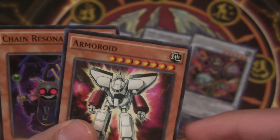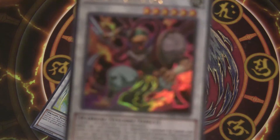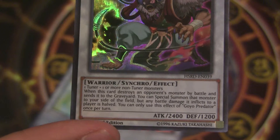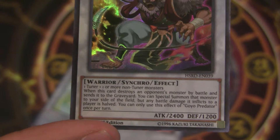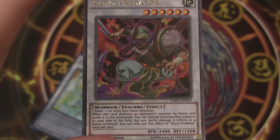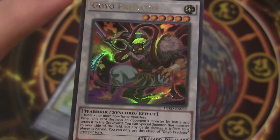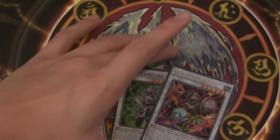Also Psychokinesis, Armoroid, and Chain Resonator. Goyo Predator is a really cool card — reading the effect: this card destroys the monster after a battle, sends it to the graveyard, special summons that monster to your side of the field, and damage inflicted to a player is halved. So it's almost like Goyo Guardian but damage is halved. It's also Level 6 or Level 7 — I believe Goyo Guardian might be 6 also, I'm actually not sure, I'm blanking.